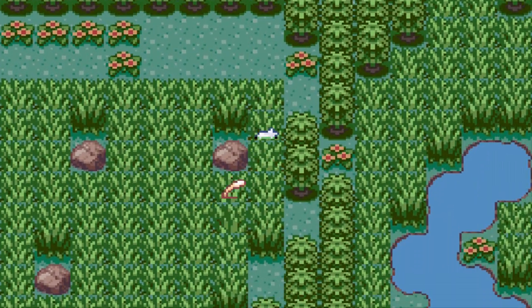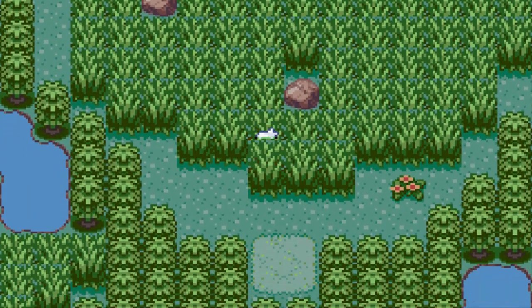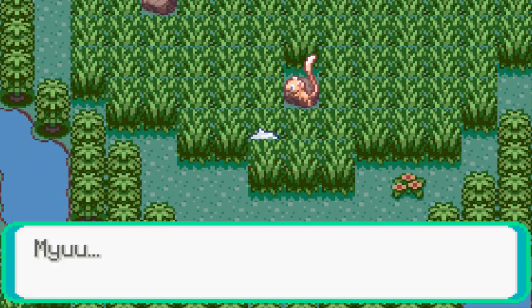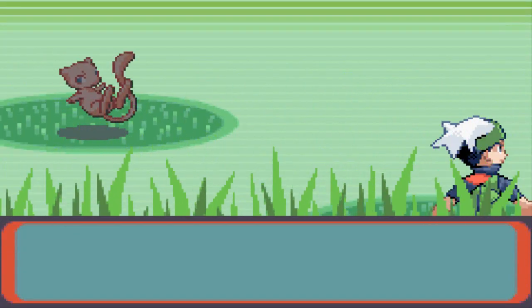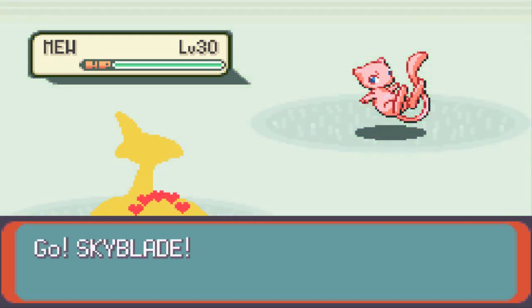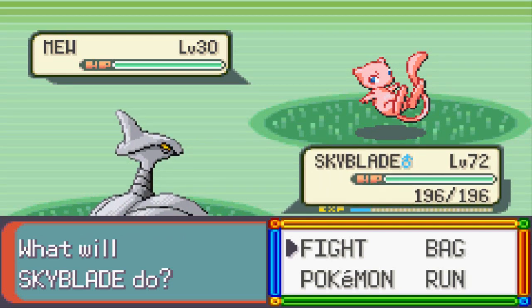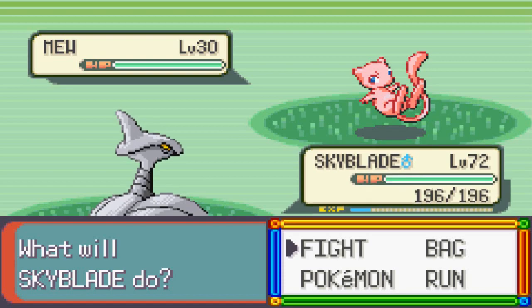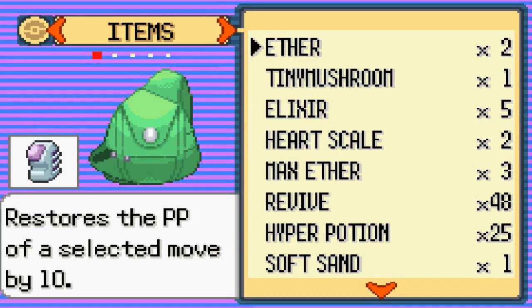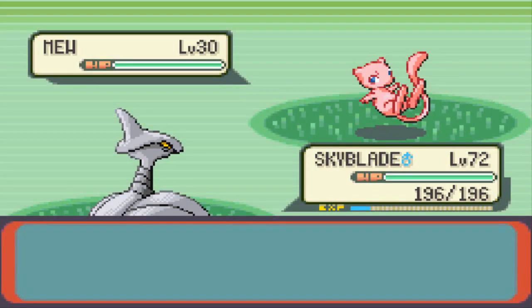Okay so we have to actually locate him — we can't even run from this guy. There he is! We are going up against the legendary Mew, the legitimate Mew from the event. He is at level 30, and we're going to be going with our good old buddy Skyblade. Unfortunately, we're not going to be battling this Pokemon because that isn't a good idea.